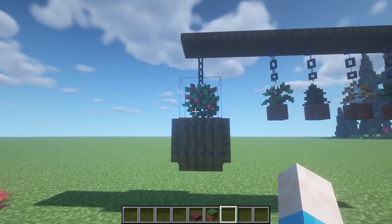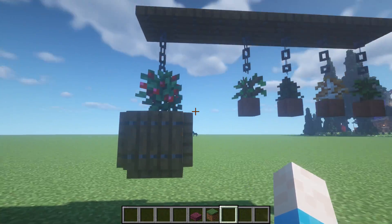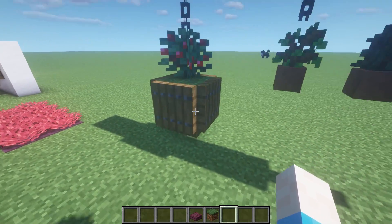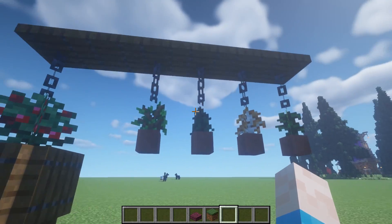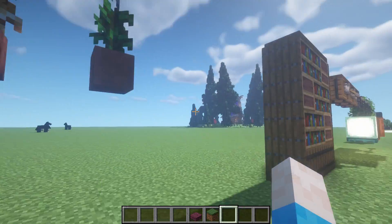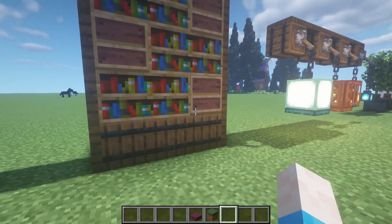A few little hanging pot designs: for a hanging berry bush, use a grass block underneath with trapdoors around it. You can also make small hanging plants using pots with different saplings and a chain above them — simple but effective.